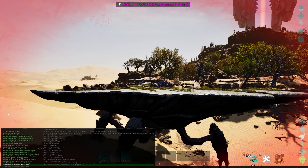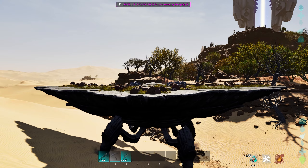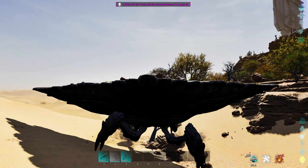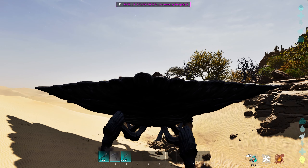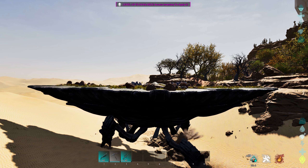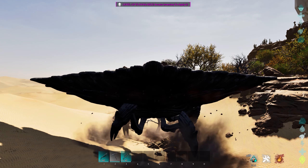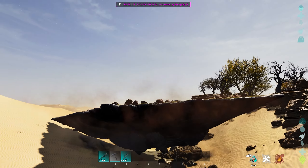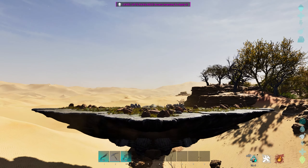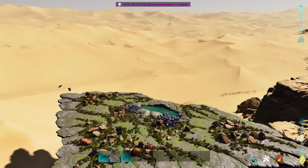I'm just going to buff this guy up a little bit because he is on the weaker side after that tussle. You can go around with these guys and just chill out on the back of your Oasisaur. As far as I'm aware they have no attacks — nothing happens when I press any buttons. You cannot attack with them, you just have the ability to fly and walk. When flying, X and C are the buttons to control altitude and height.